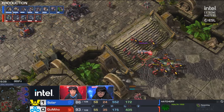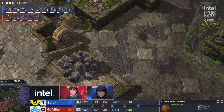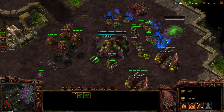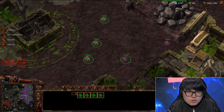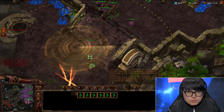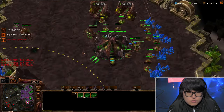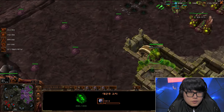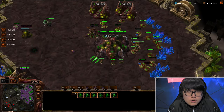This is the problem: every time Gumiho goes greedy mech, Solar kills him with a roach-queen push. Solar goes for the roach warren and overlord speed — the 'German taxi' upgrade. He's going to wall in and bring that overlord speed across the map. Cyclones are coming up, so this is very different from the style Maru plays, even though the unit composition is similar. The economy for the Terran is much lower. Solar's all in — control group one is already ten roaches and he's just going to keep adding roaches, adding roach speed, shoving across the map.